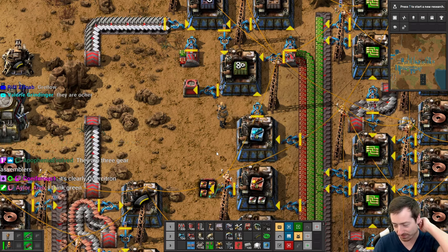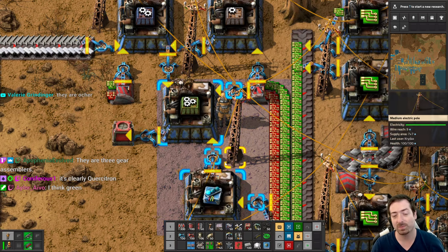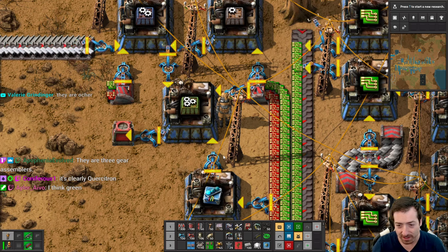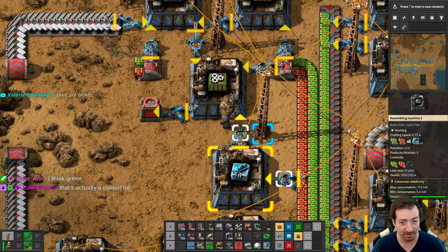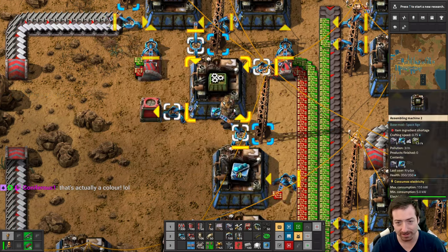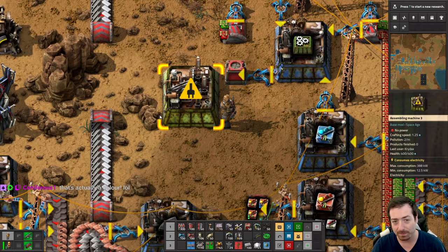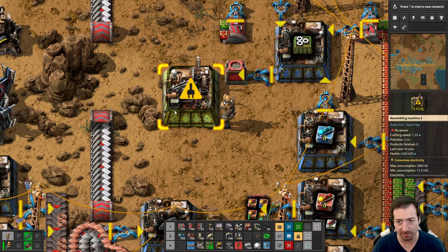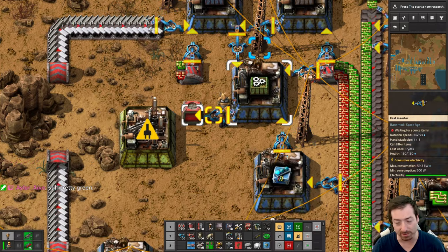You guys are coming up with new colors. They are three gear assemblers — one gear, two gear, three gear. I actually looked at the sprites in the game files and analyzed the colors. Here's what's confusing: they are both. They are not Grello — though they are kind of Grello. The problem is the icon is a different color than the actual sprite itself. The sprite itself is far more yellow.